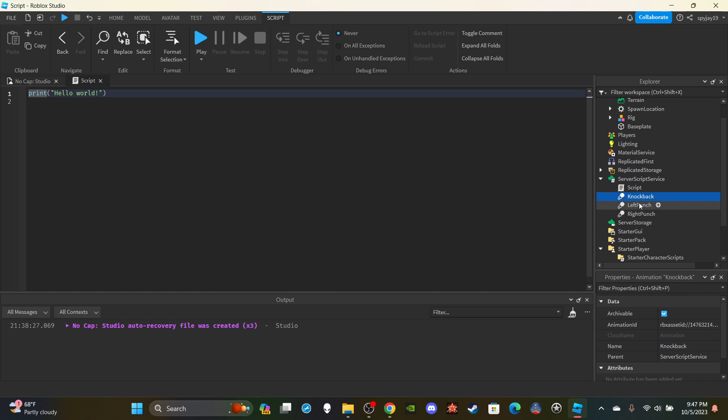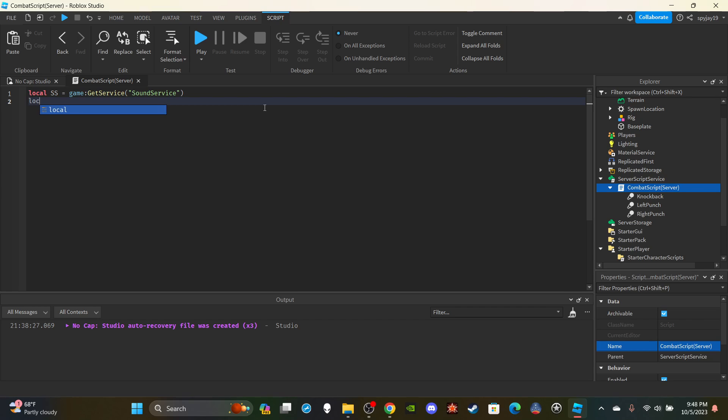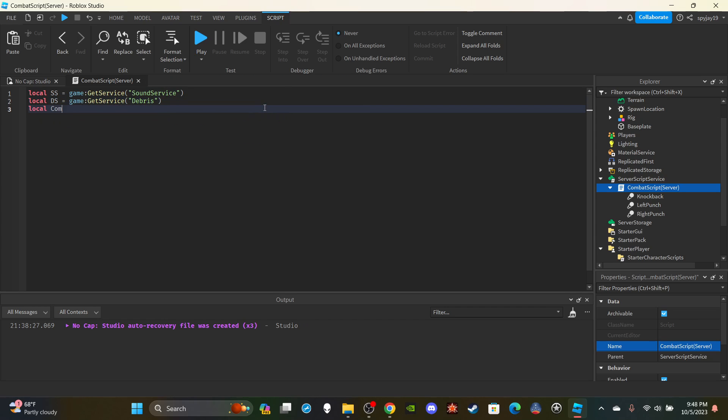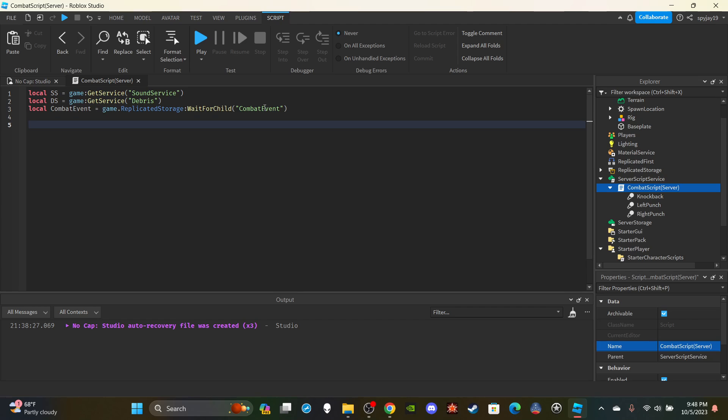Exit the local script and insert a server script into ServerScriptService. Throw those animations into the script and name it 'CombatScript (Server)'. Delete 'print hello world'. Create variables: local ss = game:GetService('SoundService'), local ds = game:GetService('Debris'), local combatEvent = game.ReplicatedStorage:WaitForChild('CombatEvent'). Then create a table to track which players can deal damage: local playersWhoCanDamage = {}.